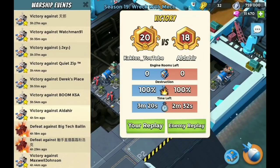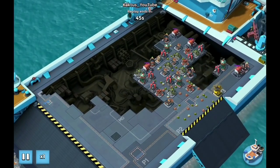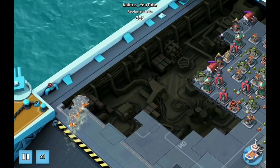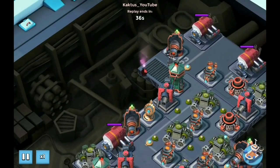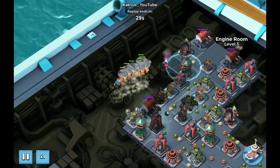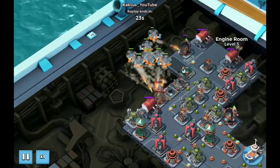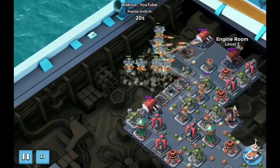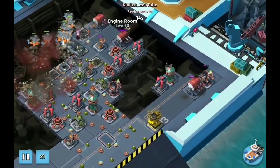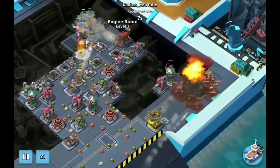First attack is 320, pretty fast time. Against this base I'm just flaring behind, over the gap in the middle. There wasn't an engine room in that corner this time, so I was able to flare there. Then I'm using two shocks and clearing the engine rooms. The lower right engine room I'm taking out with two barrages and one artillery, and down goes the base.